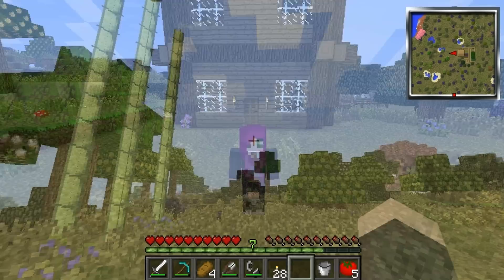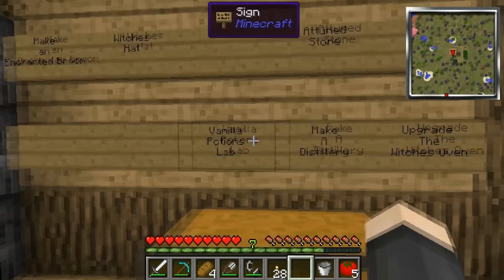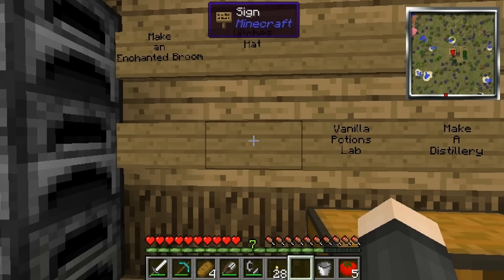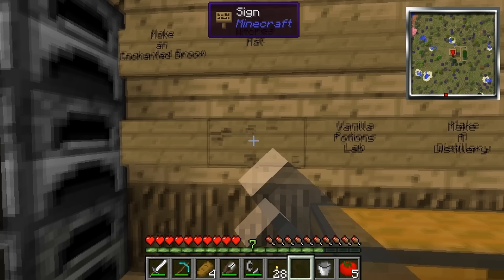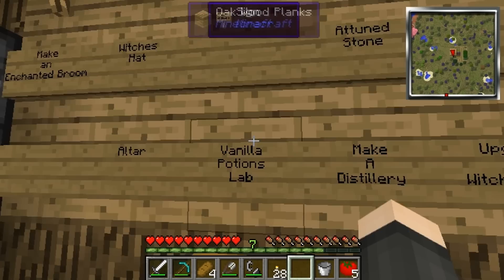In the last episode we got busy doing lots of cool stuff, and in this episode we're going to continue. We're going to make today hopefully a distillery and an altar. We need the distillery because it's going to help us get lots of cool stuff like diamond vapour, which we need for the impregnated leather to make the hat. The distillery won't work without an altar, so I'm putting that on the board. We also need to upgrade the witch's oven and we're starting on the vanilla potions lab — a lot of things getting done today.